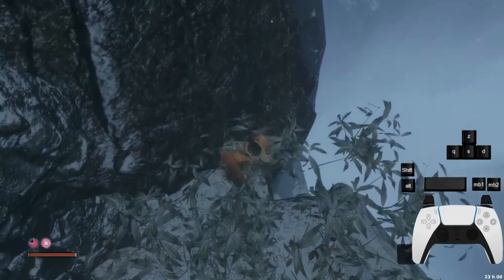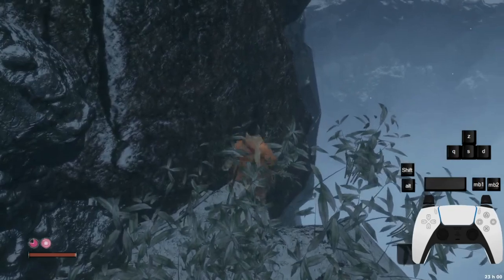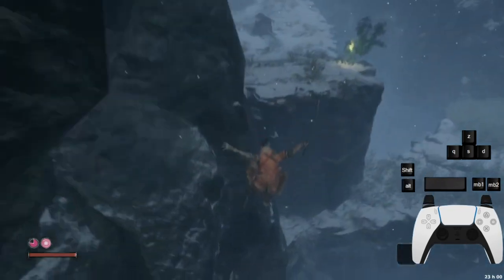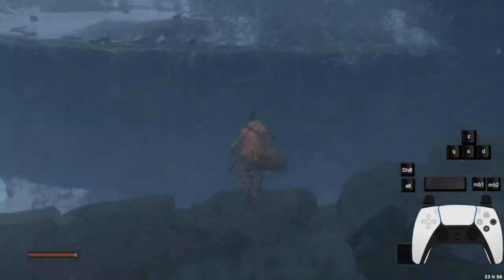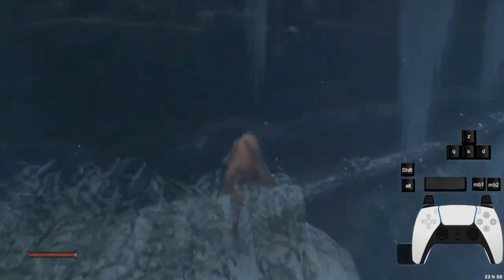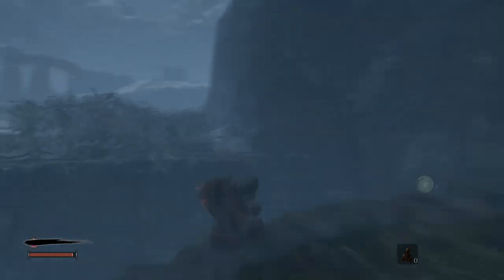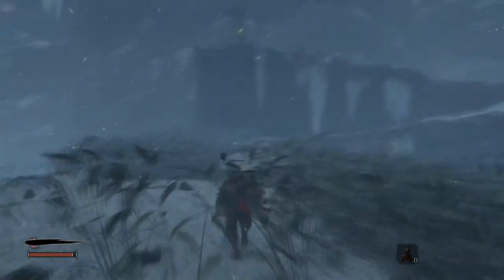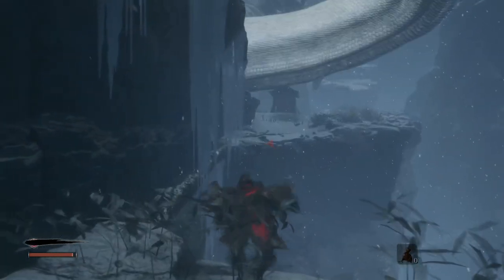For the double canyon skip: drop to the left platform, set yourself into the left corner and jump twice to barely reach the platform across it. You have to time your jumps really well, as there is an invisible wall that you must go under. Then just perform the previous canyon skip and the trick is complete. These skips are often performed by advanced speedrunners, so practice them at your own volition. And watch out for the White Snake!